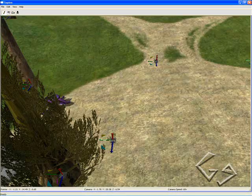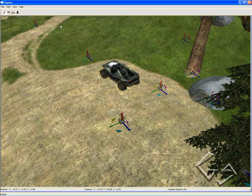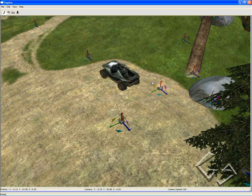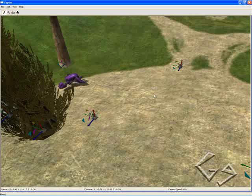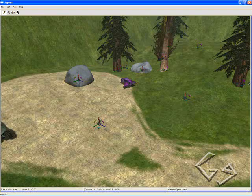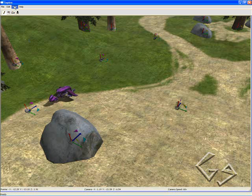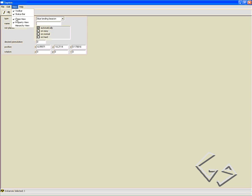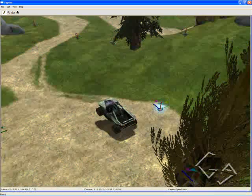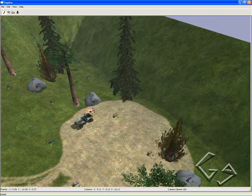Now right-click where you want the first red lightning beacon to be and change that to lightning beacon. As you can see, we have a flashing red lightning beacon right there. Add another one on the other side of the base. Now fly over the blue base, add where you want the first lightning beacon to be, and change the type to blue lightning beacon. Now we have a blue flashing beacon right there. Add another one on the other side of the base. So now we have our lightning beacons on both sides — it's a little bit easier to tell which side is which.